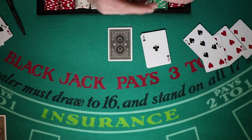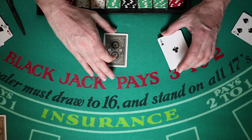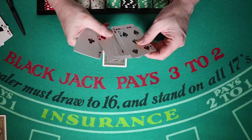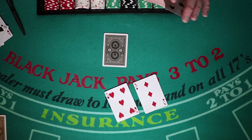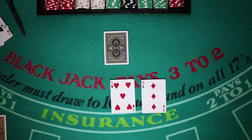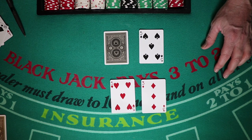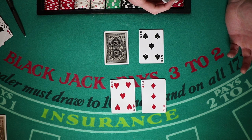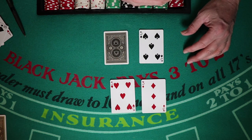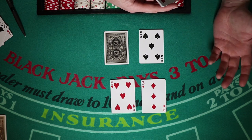5 through 8 — you're always just going to hit, whether it's a soft or hard total, no matter what the dealer has up. You don't want to be doubling a total of 8. The average dealer hand is about 19.2 in multiple deck, so if you get a 10 on an 8 that's only 18 — you're not even going to beat the average dealer hand. Anything 5 through 8, just hit it.